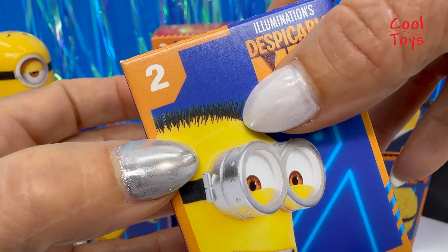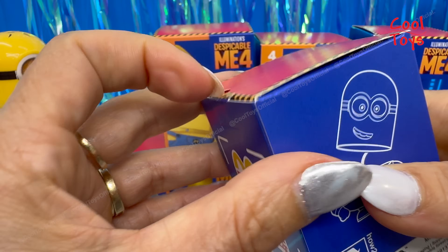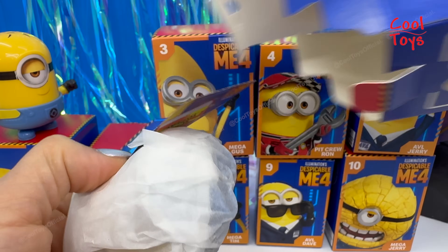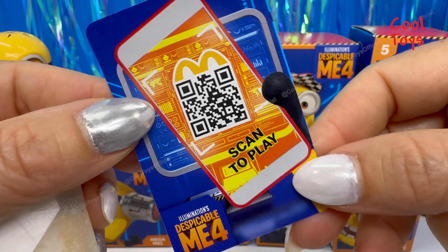Ron has buzz-cut hair and goggles. Look at those teeth — I am dying to see those teeth up close. We got another AVL card, number 157, with the QR code to scan to play.